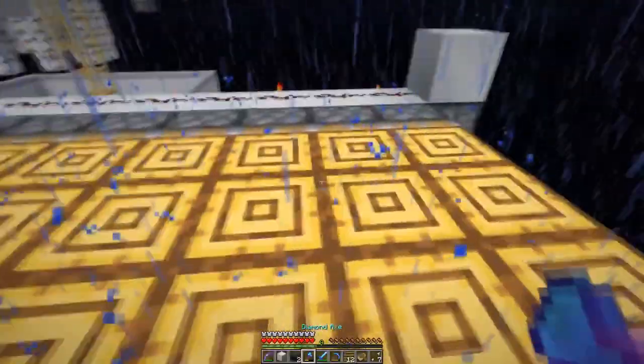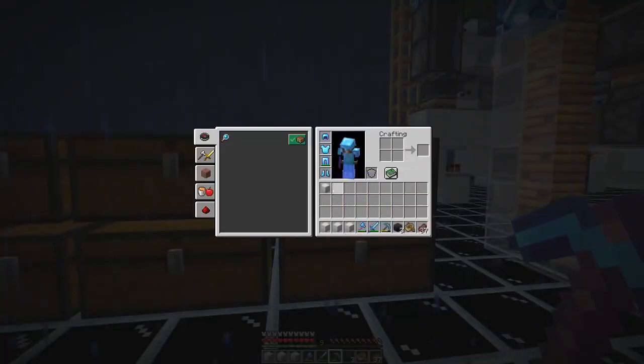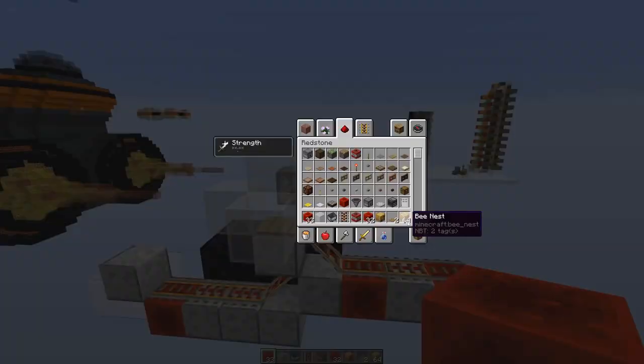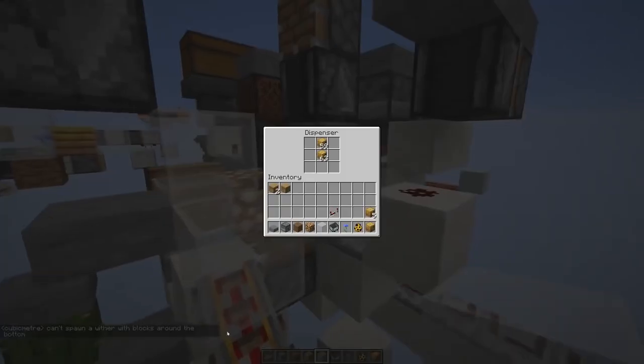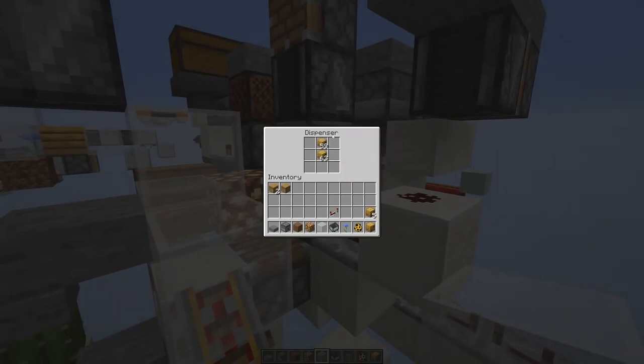Now let's break those beehive blocks. We need to start here at the back. There are bees inside of the beehive. Inside of the beehive, dispense all of the beehives. Some beehives have bees inside — a new beehive, a beehive, and a beehive with three inside.